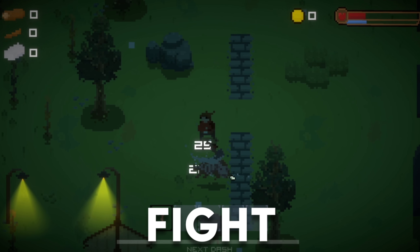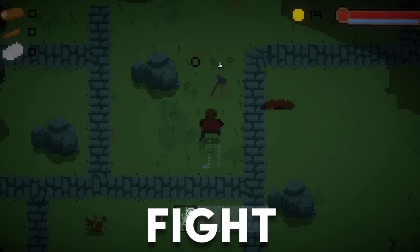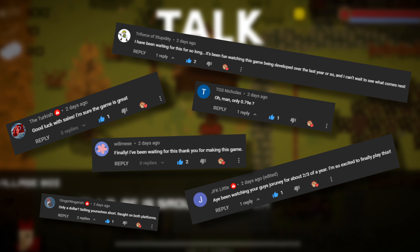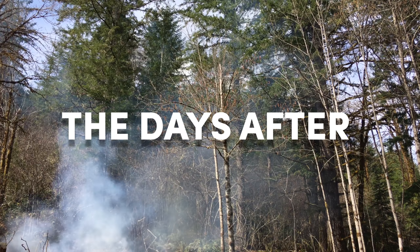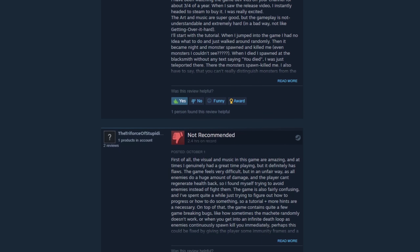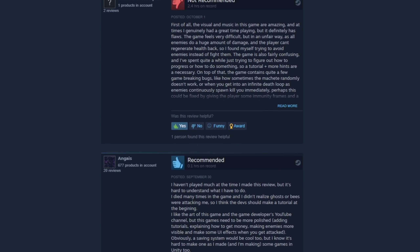I wanted to add some rain after seeing Obvious Dev add rain to his game. So I started a sprite to make the raindrop, then made a particle effect with the raindrop sprite, which took me a while to figure out. It looked decent but wasn't fast enough, so I got the speed correct and upped the particle amount. Then I added a second particle effect with a water splatter for when the raindrops hit the ground, and I had a nice rain effect.